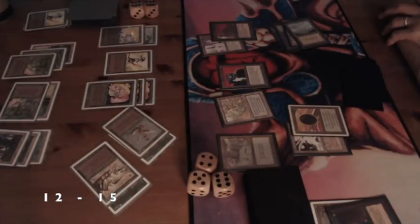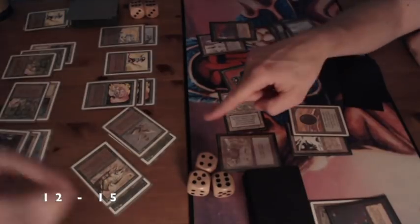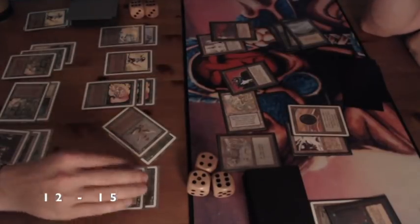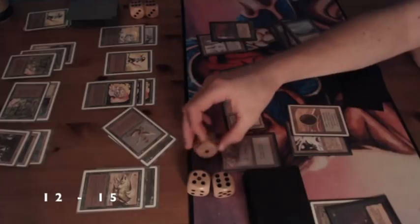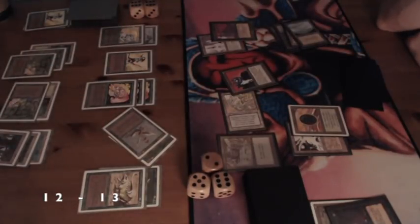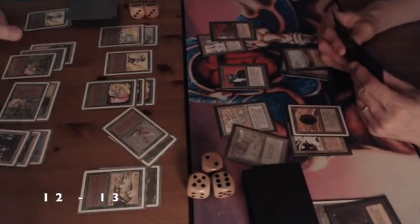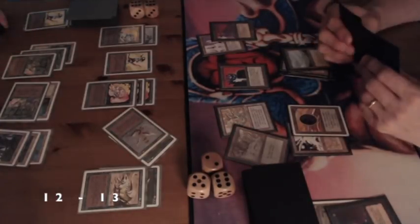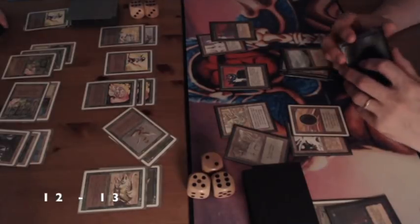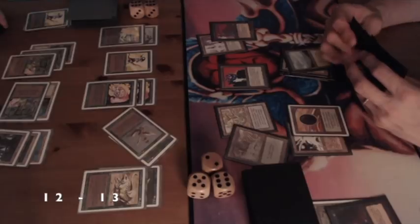He takes 2 damage. I know I've got more Aspect of Wolf in my deck, so hopefully I can put one on my Cockatrice later in the game. He's on 13, I'm on 12. It's interesting to see what's going to happen next.